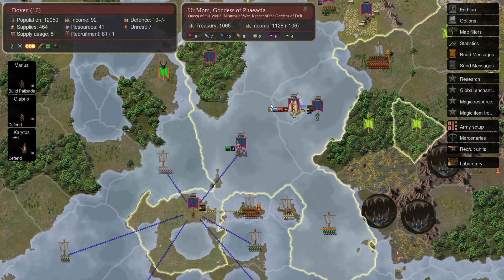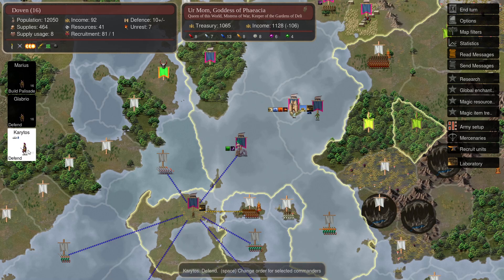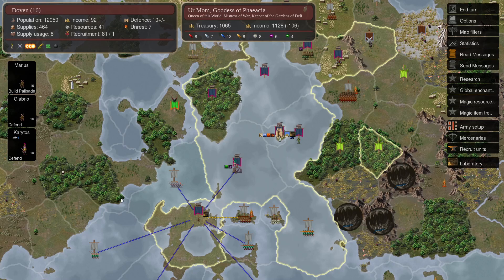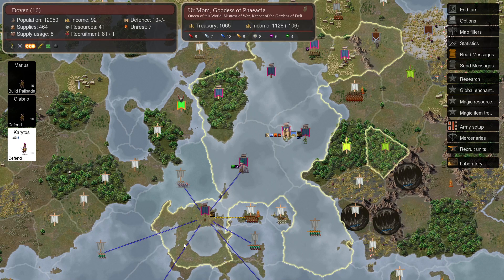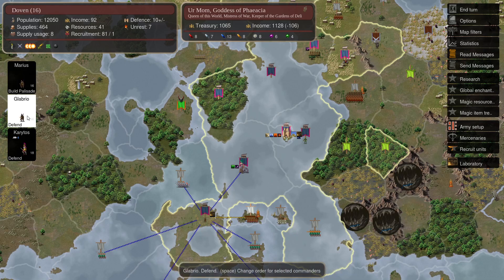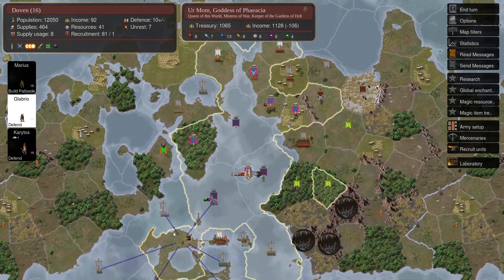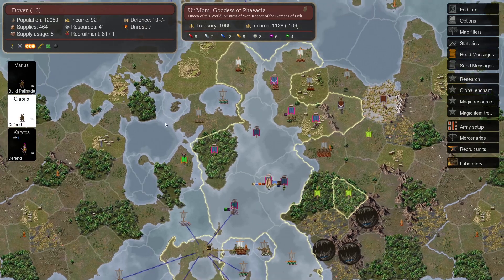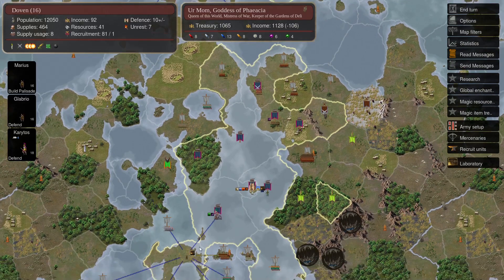Over here we can learn that in turn five I must have sailed a Storm Captain from Urius down to Dawan, where he has now constructed a lab. We also have a palisade on the way, and another scout has been produced. Since I now have dominion in this territory, the scout can sail to all kinds of different territories and start exploring.